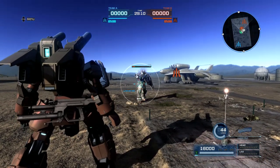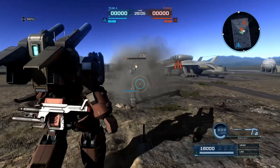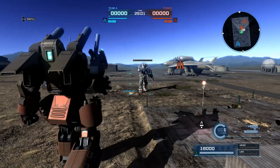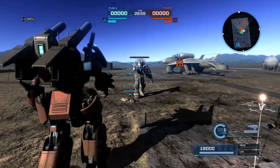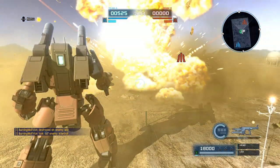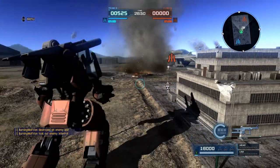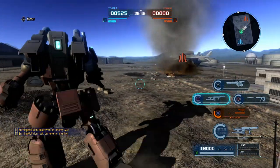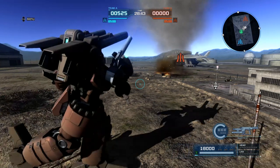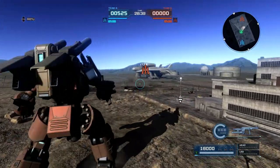Then you have your Vulcan gun and your beam gun, which you can use in nice succession between shots. Finally you have your grenade launcher — you only shoot once and then it has to reload. But here's the key: it also stuns. So you have one, two, three stuns without focus fire. This is why this suit is very, very strong.